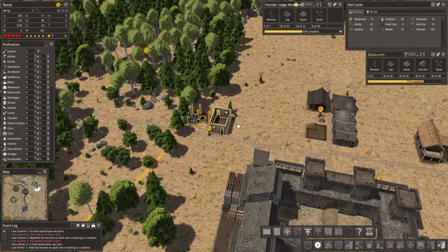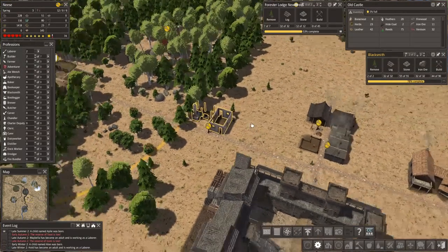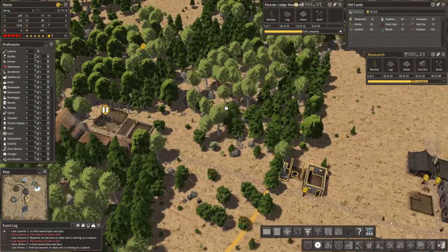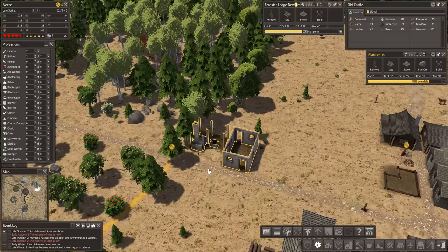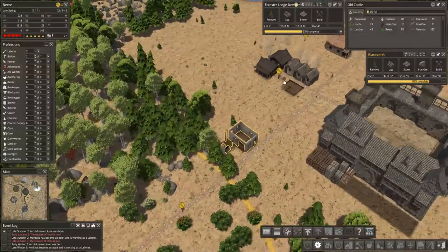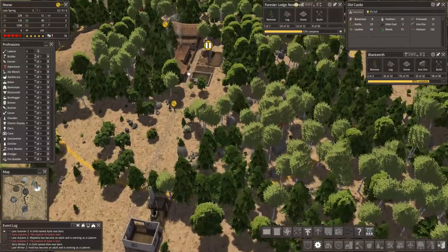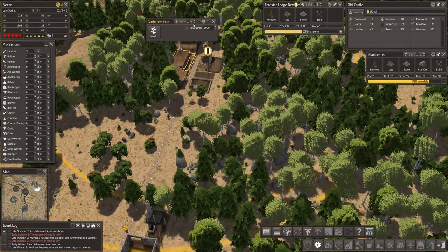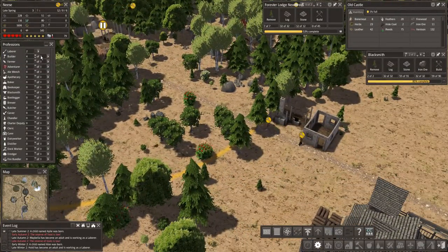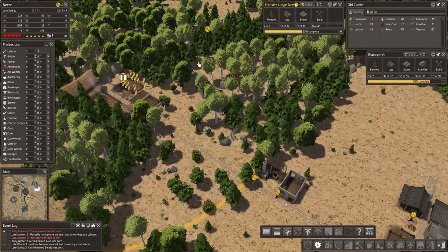I was mentioning last time how there's been a change in the way tools work, or the way iron works. To actually get iron, you need to turn your iron ore into iron. But we're going to go with the iron ore tools — sort of crude tools you can make at the moment. Tons of food, look at that. Food's going good.